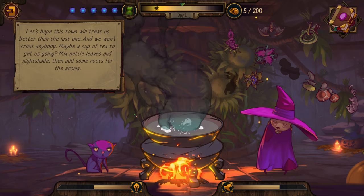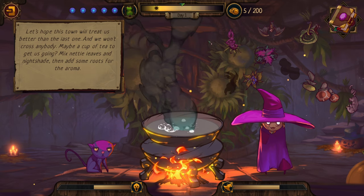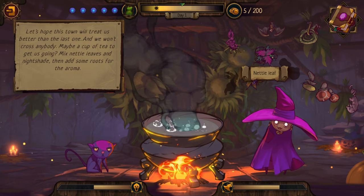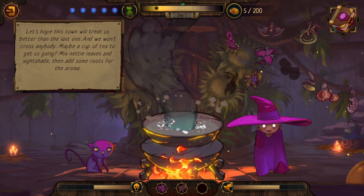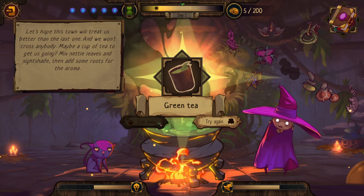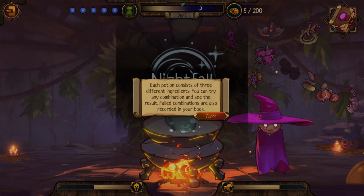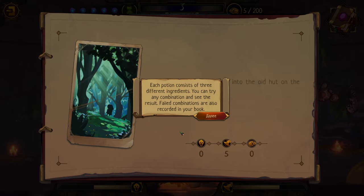Maybe a cup of tea to get us going - mix nettle leaves and nightshade then add some roots for the aroma. Nettle leaves, Nightshade, and Wild Root. Look at that - we made green tea! Does that show up in our book now? Each potion consists of three different ingredients - you can try any combination and see the result. Failed combinations are also recorded in your book. Oh, that's great!